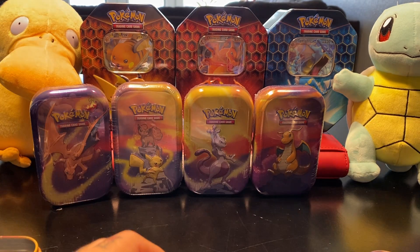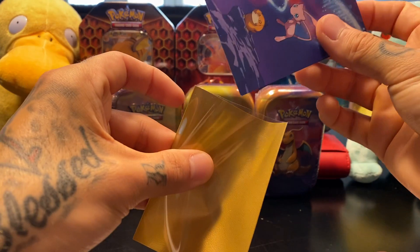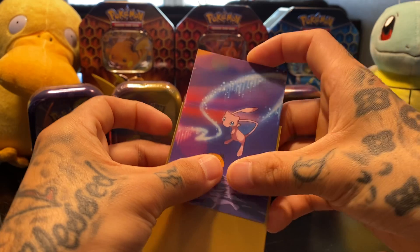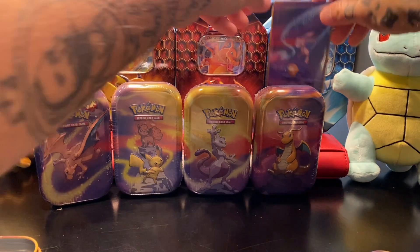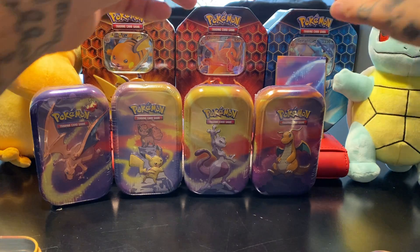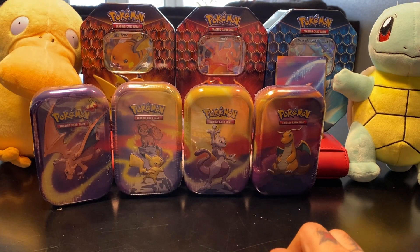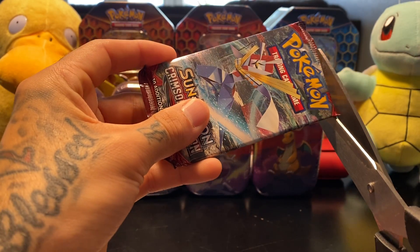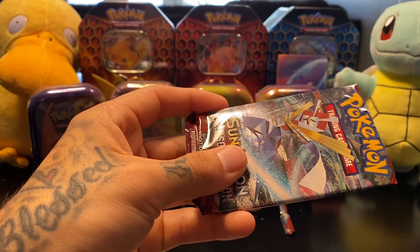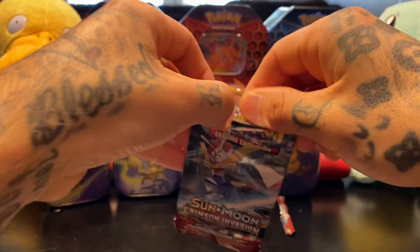I did get sleeves right here, even though they're not the right size sleeves. Maybe later I'll go to the card store next week and get some sleeves. But for now we're going to try to just stick these in there. We're going to try to knock these tins out as fast as we can so we can get to the Sun and Moon, because I'm already trying to complete that set. The more we open, the closer we can complete that.